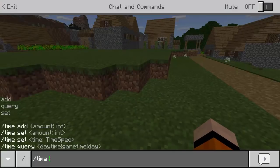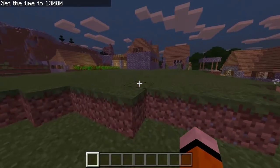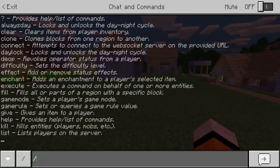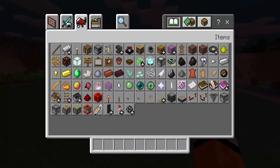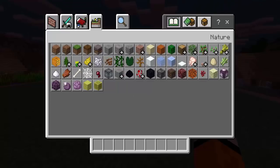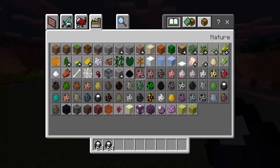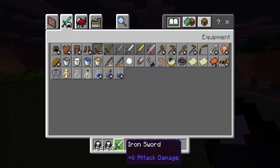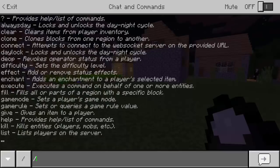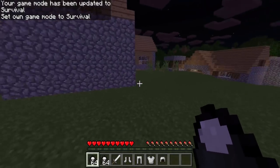So I'm going to go ahead and change it to night again — time set night. The command worked for that. Now let's go ahead and actually get these Slenderman spawn eggs again. We'll go ahead and get an iron sword and all the armor again. Alright, we've got the armor. We're going to go ahead and try this out. Change it to survival. There we go. Put this armor on and — whoa.